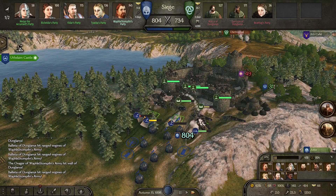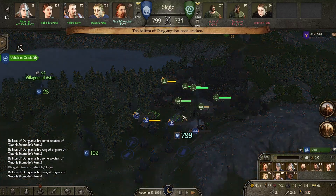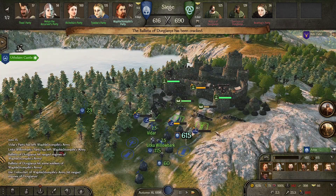Currently we have more units than they do, which is good — the balance of power is in our favor. We seem to be doing quite well against those walls as well. I'm sorry if this is not a lot of fun to watch, but at least our food is doing great — we're not starving yet. We are losing some units in the siege though, but so are they. The onager of my party has been destroyed — that's too bad. I'm going to move to reserve again and build some more stuff.